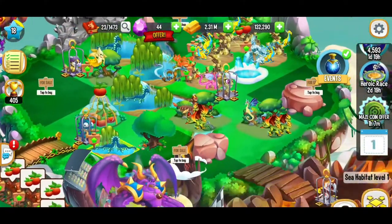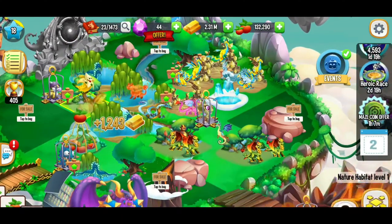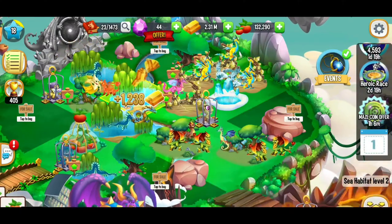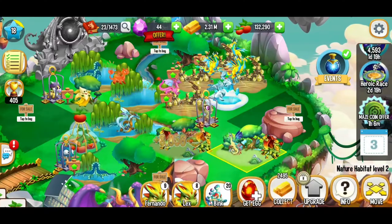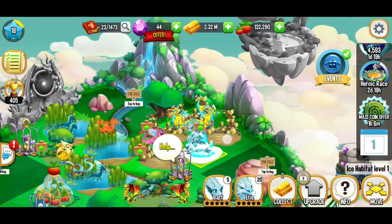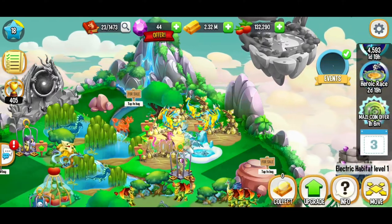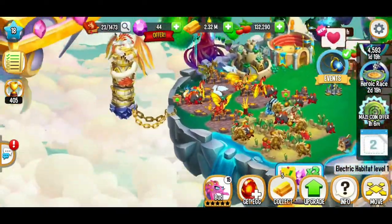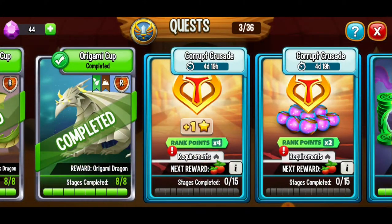Still no red gem or beetles — I don't know why it gets so hard near the end of those quests. Going through habitats collecting gold, looking for a red gem to pop up. We're getting tons of gold though. Not seeing much progress on the quest items, so let's mix it up and go to the quest battles.